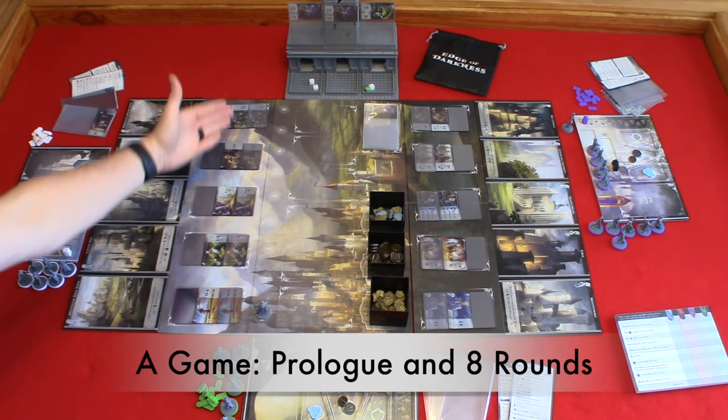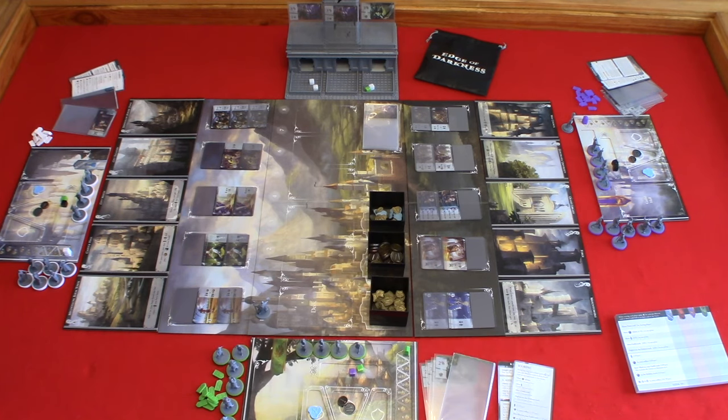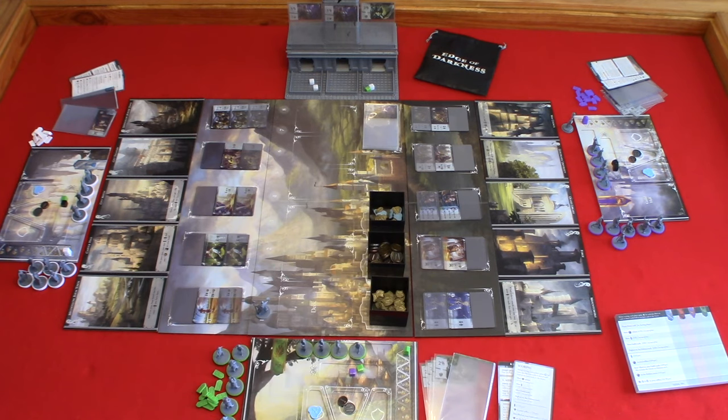Now let's look at the gameplay. A game consists of a prologue and eight rounds. For the prologue, players will draft two advancements to sleeve into their guild starter cards. For the rounds, players will go through an assembly phase and an action phase. At the end of the eighth round, players will go into the final scoring.